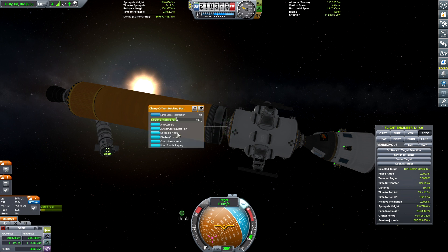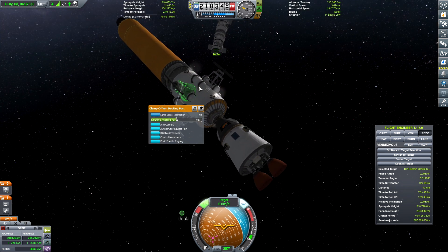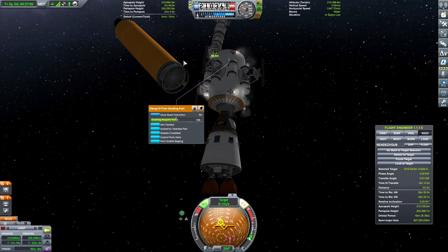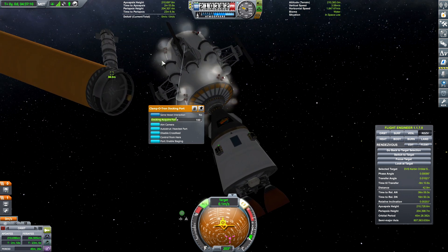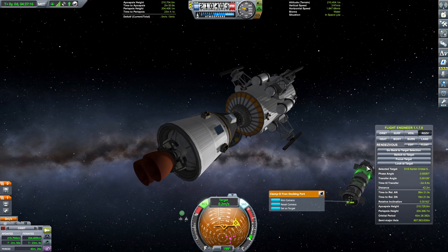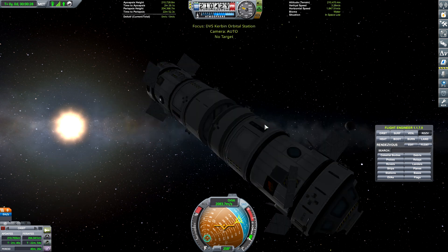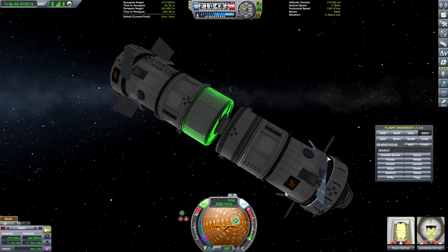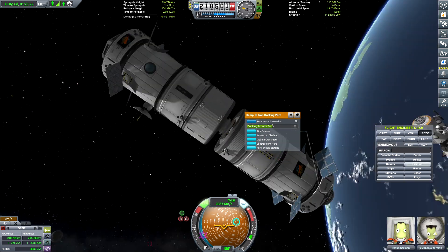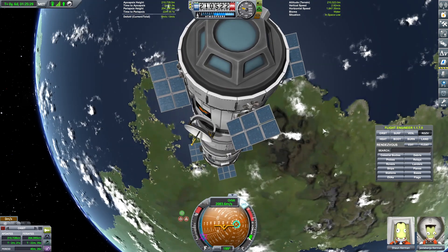I'm going to go ahead and detach the upper stage of the rocket from the module here, and we're just going to use our RCS to push away from that and gently maneuver towards the station. I had a little trouble orienting myself at first, and I was a little worried that I was going to knock into the lower stage rocket there. But in the end it all turned out okay. I needed to switch over to the station and get it oriented so that it was facing the incoming power module — aiming the docking port toward the power station so I didn't have to do a lot of maneuvering with the power module itself.